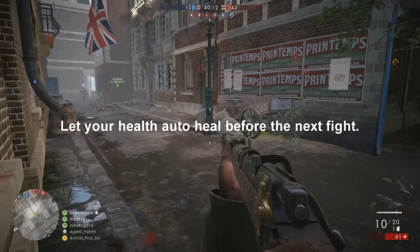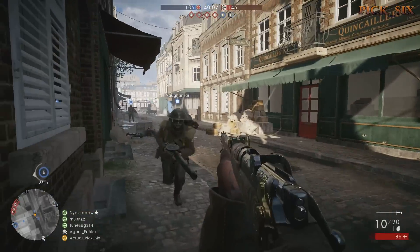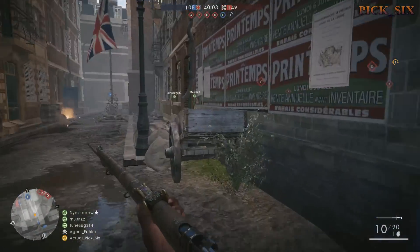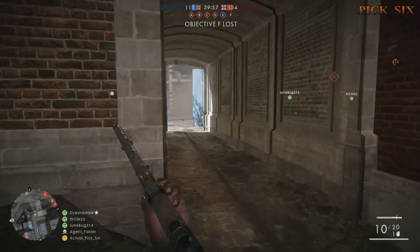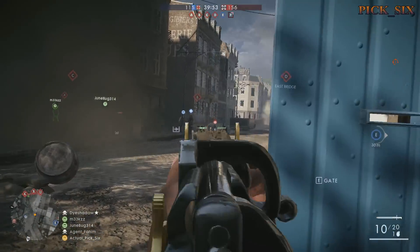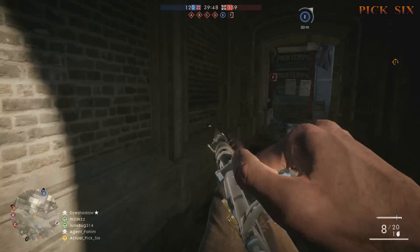The assault class is the anti-vehicle class. Everything associated with it allows you to take out vehicles or breach walls to get into buildings. The weapons are SMGs and shotguns that emphasize close quarters engagements, so make sure you stay at close range for good success. If you see an enemy assault player, stay back because they can't do much to you at longer range.